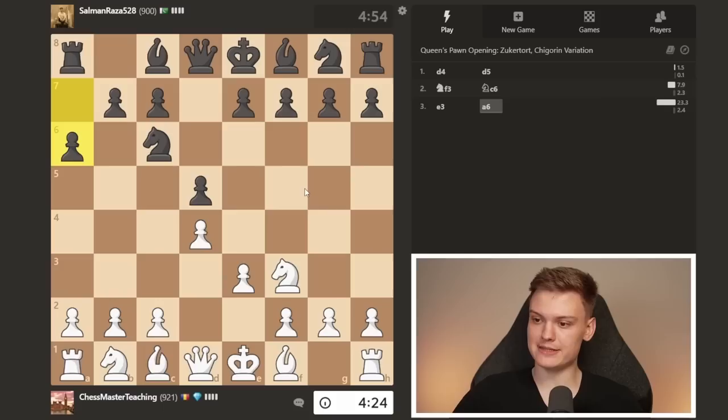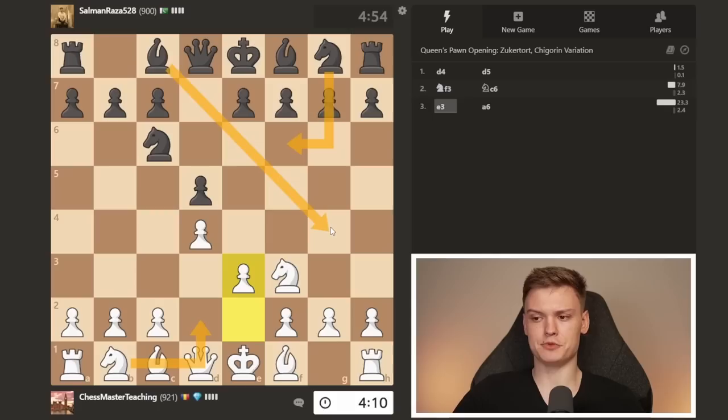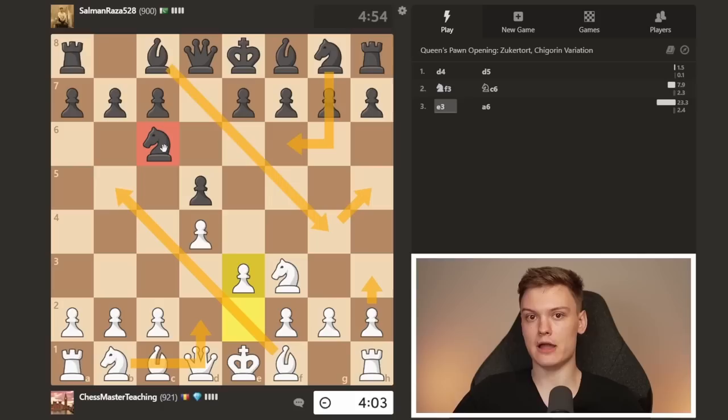He plays a6 — that is actually very interesting. What can happen when they play knight f6: you get a great opportunity, after something like knight d2 and against bishop g4, to play bishop to b5, and the knight is very weak in a lot of lines — I'll show what I mean after the game. A6 obviously deals with all of that.